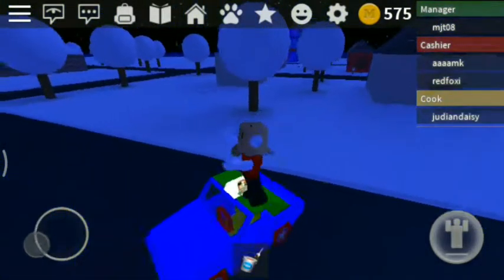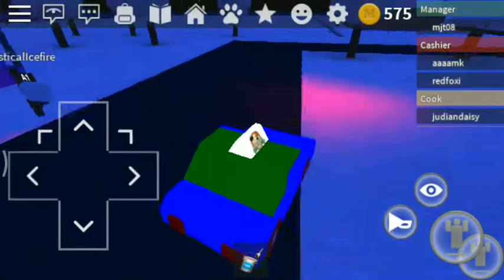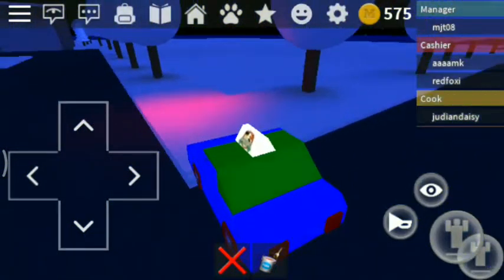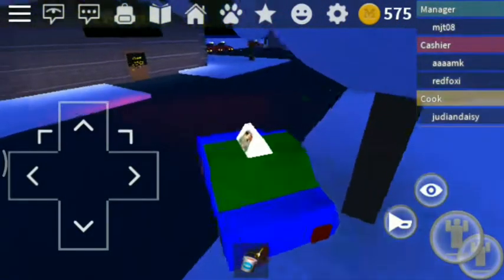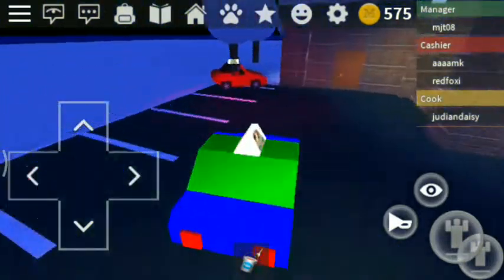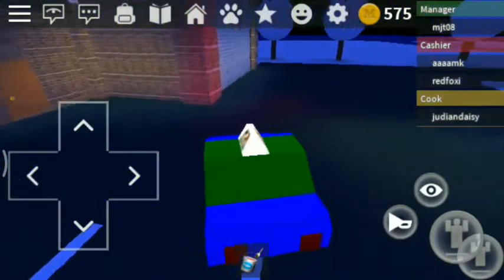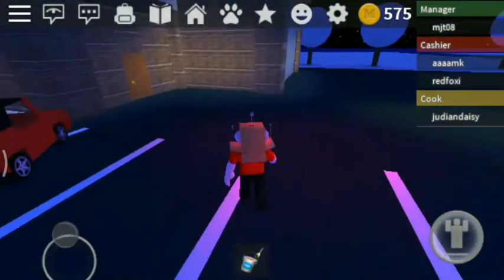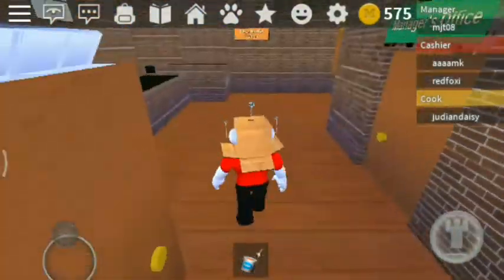I am a robot worker, as you can see. These red headlights are cool — they look pretty cool. We can also customize our house, but money is everything, so we need to work. Let's park this car. I hope there was a lock on the cars — that would prevent them from being taken or getting stuck.